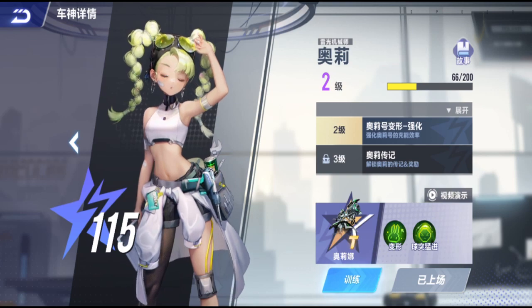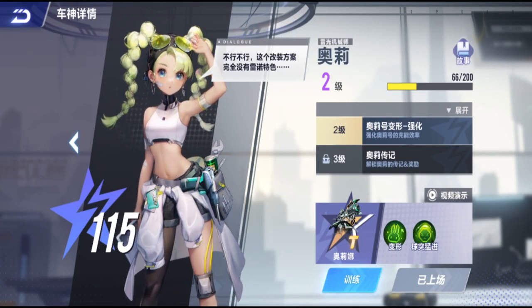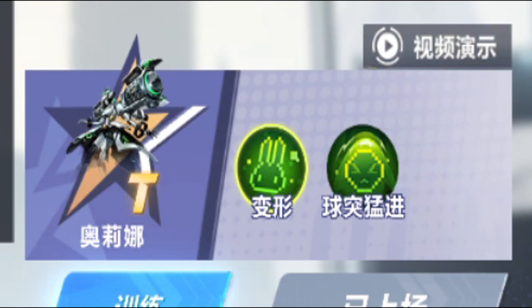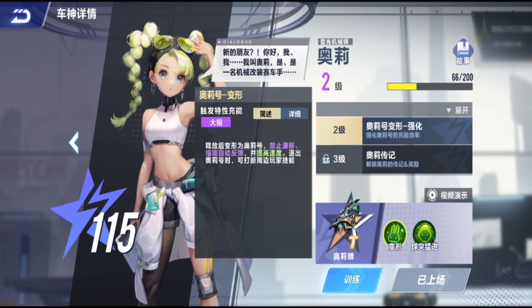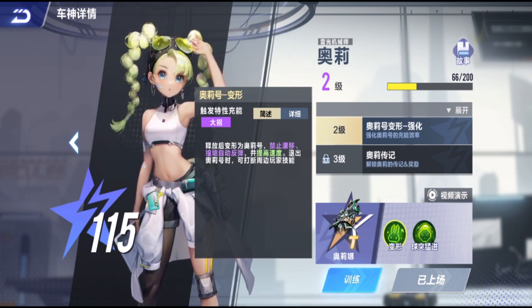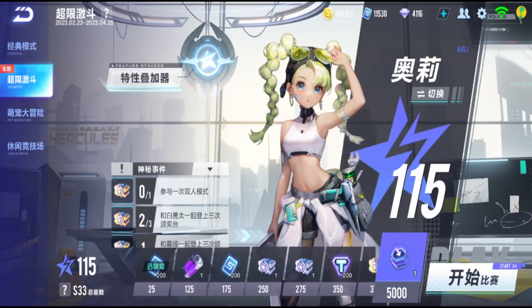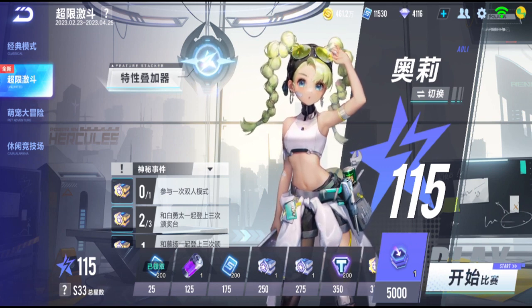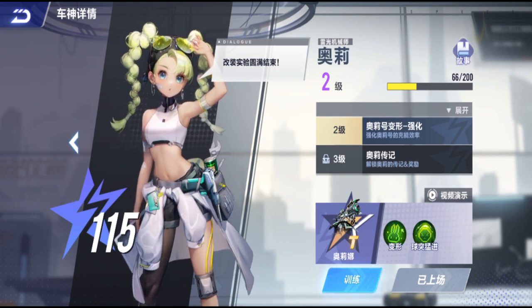Her normal ability is exactly the same as Olina's ECU — you get some lane tank while going fast. Her other ability transforms her car into some kind of robot, like a pinball: if you hit a wall you get bounced around a little bit, similar to Glenda's ability. So I'm going to play a few games using Ollie and her Olina.